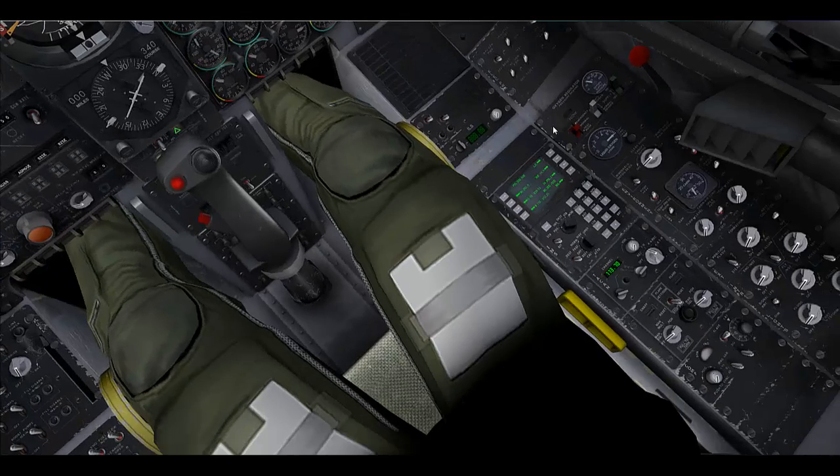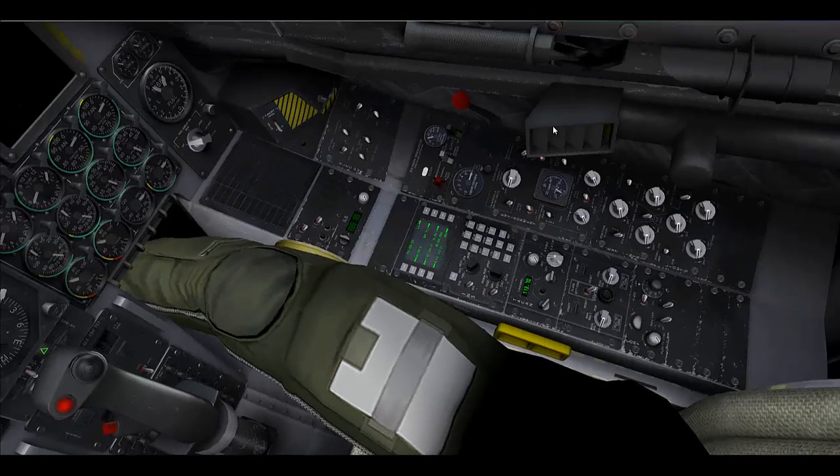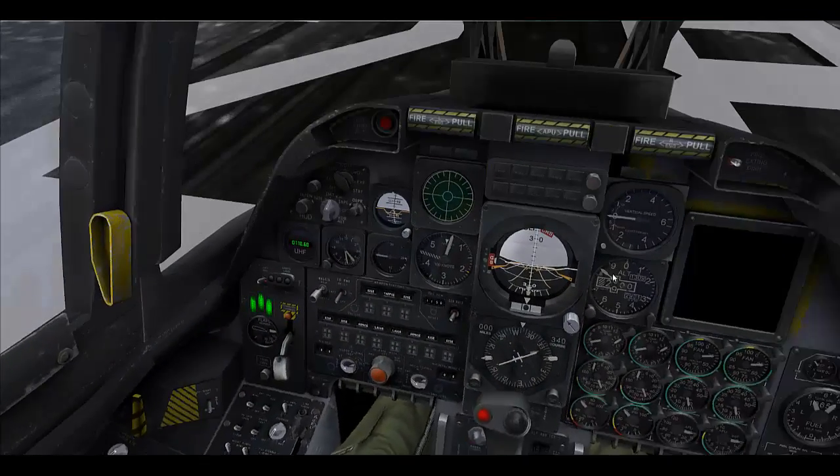Now, before we take off, we are going to set up a couple of things on our aircraft. First, we are going to set our chaff release mode to manual single and our flare to manual single. We are then going to go back to the top and turn the power on for our radar warning receiver.